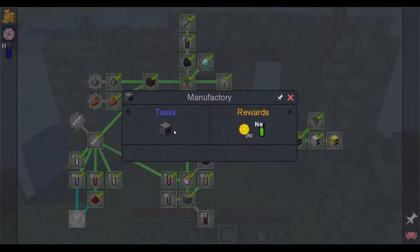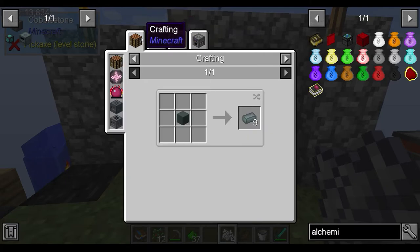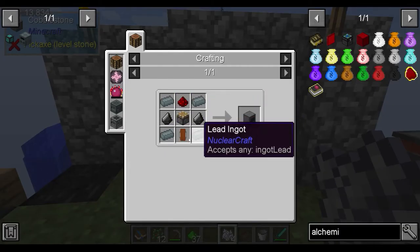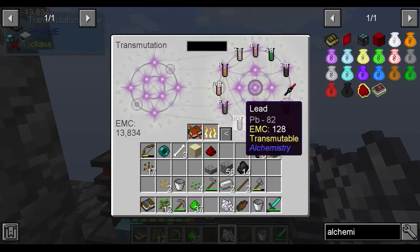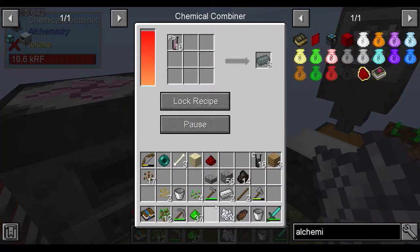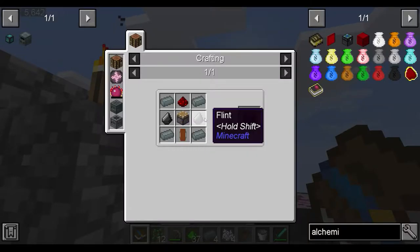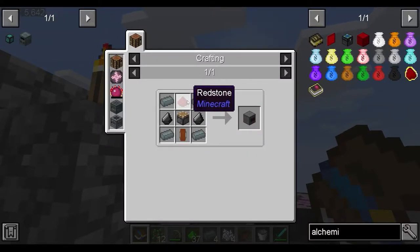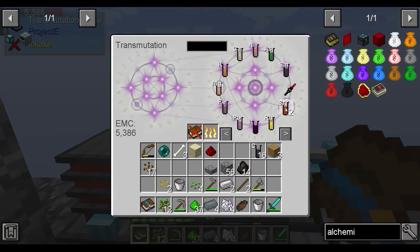We don't have enough money for that manufacturing. What do we need for the manufacturing? We need lead, which we can make easily enough - four lead. And we need two lots of redstone, which honestly redstone is just a pain in the ass to make just because of how long it takes, so we're going to make like four lots this time.